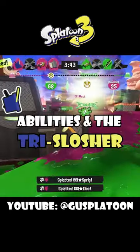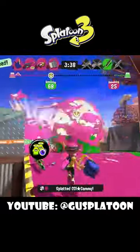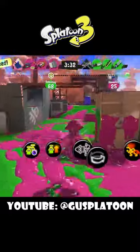The Tri-Slosher is very similar to the regular Slosher and the Slosher Deco in that a lot of Quick Respawn is very helpful. Exclusive abilities such as Comeback, Ninja Squid, Stealth Jump, and Drop Roller are also an option.